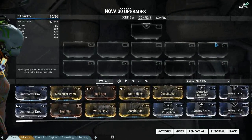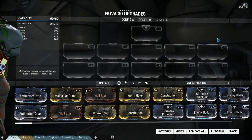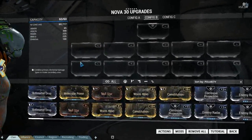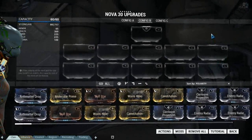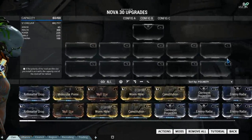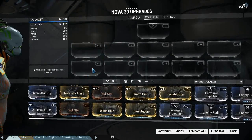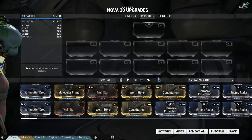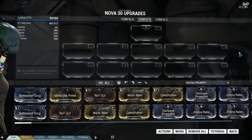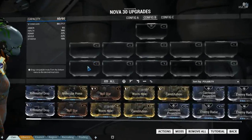Basically what's going to happen is these four ability slots around the outside will be disappearing — they'll be gone. They will also be dropping two of the mod slots, so there will only be eight, nine including the aura. The aura is staying, so two of these will be gone.